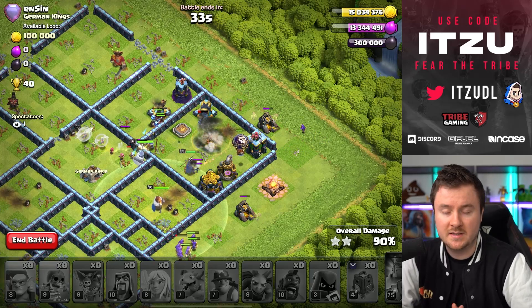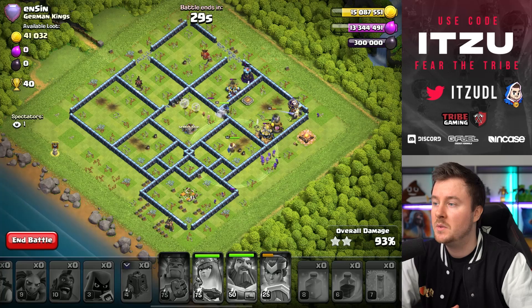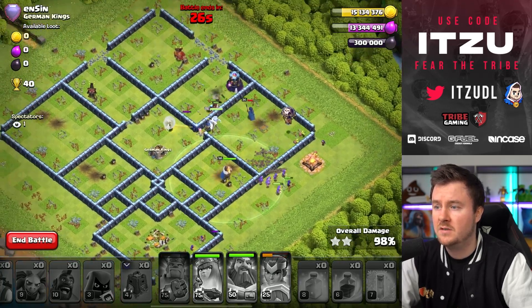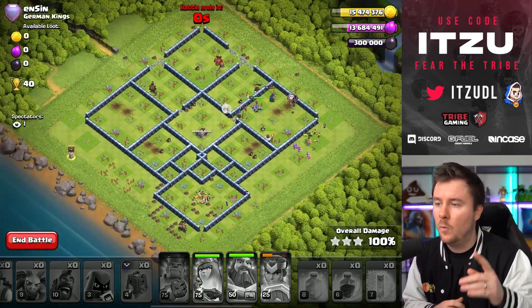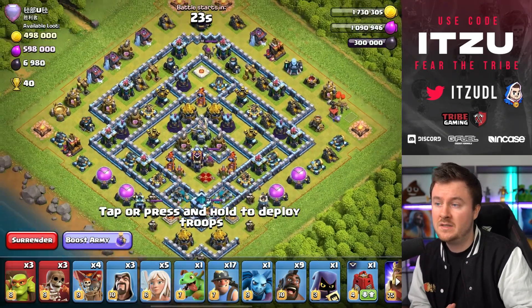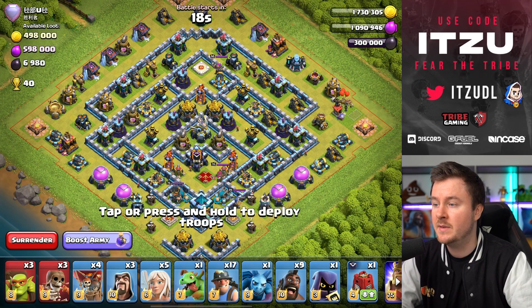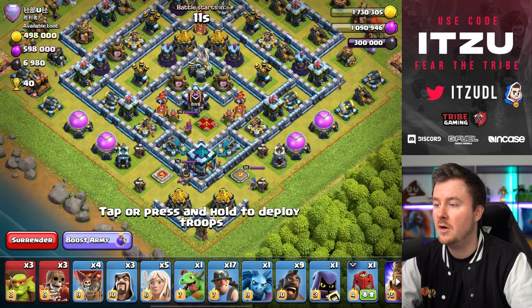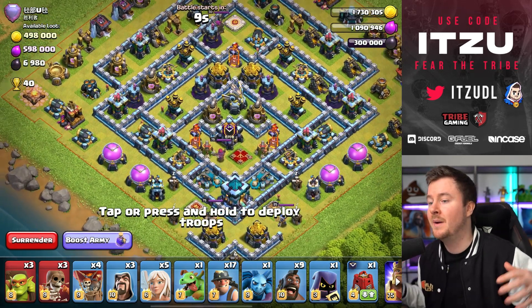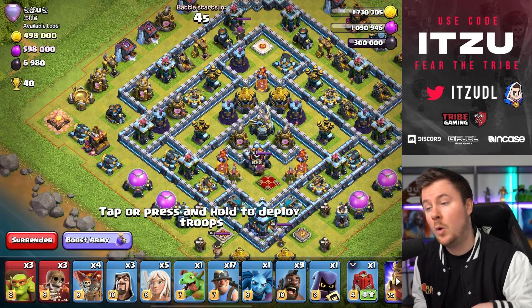The queen is tanking the mortar, Royal Champion taking down the multi-Inferno — this is looking pretty good. Easy triple. If you had no clue how to attack this base, now you do. This charge should be pretty consistent. One more attack to go — one of those teaser bases that feel like they're everywhere. I know how to beat this with blizzard LaLo, but let's see if we can make it with queen charge hybrid.